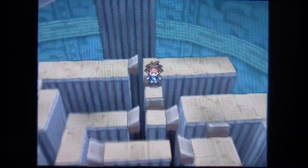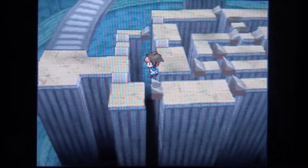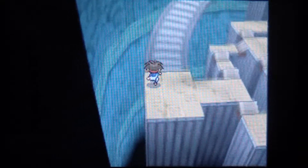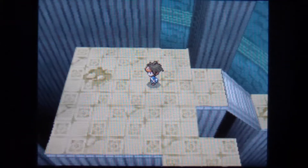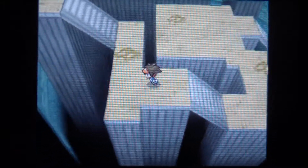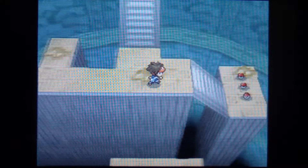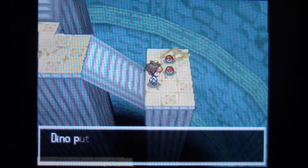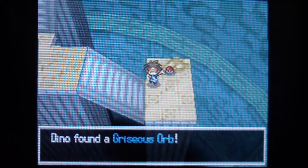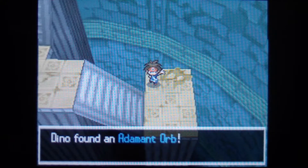Protein increases your Attack stat, so that's nice. In the original games, I believe you battled Team Plasma in here as well, in the original Black and White. Alright, we have three items here — you can get yourself a Lustrous Orb, a Griseus Orb, and an Adamant Orb.